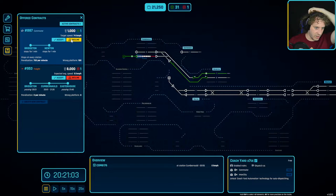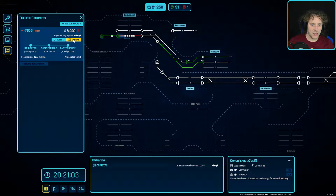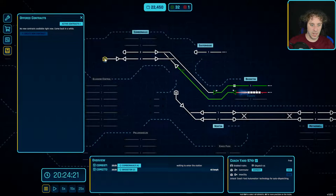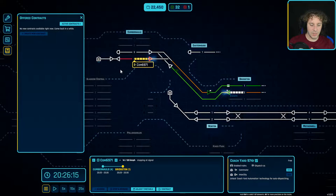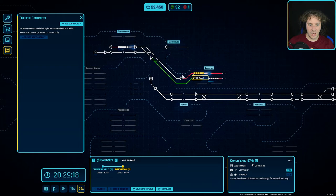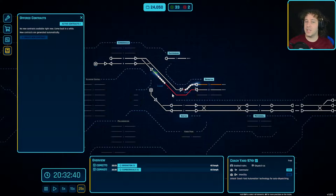We've got way too many contracts. We've got some single direction ones we haven't got a station for, and Bridgeton to Newton isn't connected up yet. There was a one-time freight offer - decline. We'll wait for new contracts. With two trains in the coach house, when they come out we'll get them going. From coach yard onto platform four - thank you very much. I suppose I can't do an infinite loop out of there, but everything's working.